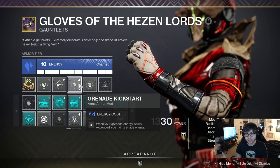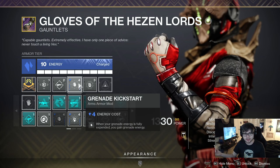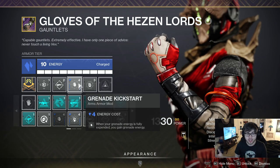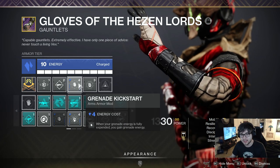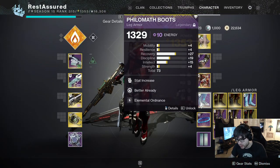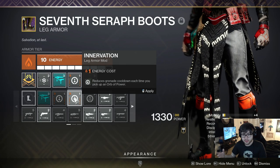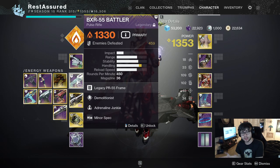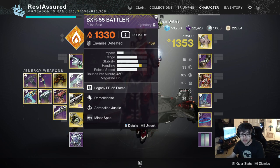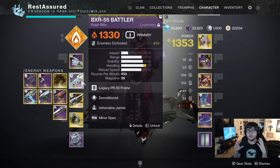For additional mods, I run rocket ammo finder, rocket reserves, and Grenade Kickstart so you get some energy back when you throw the grenade. With just Demolitionist alone it takes around five to six kills, but with Grenade Kickstart, elemental wells, and your exotic helmet, you get it back in like two kills — sometimes just throwing a grenade gets it back. I also have pulse rifle reloader, and if you want to run solar energy boots, you can take Innervation — reduces grenade cooldown when you pick up an orb. So not only is your gun getting grenade energy on kills, you're also creating orbs that give you even more grenade energy back.